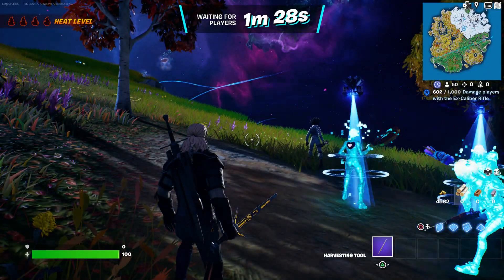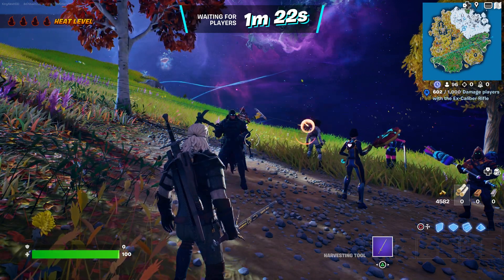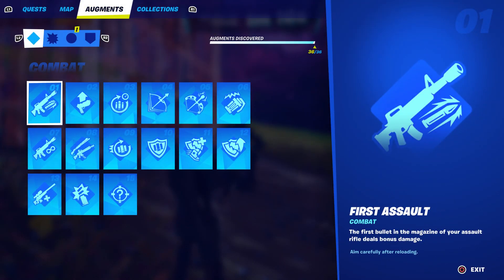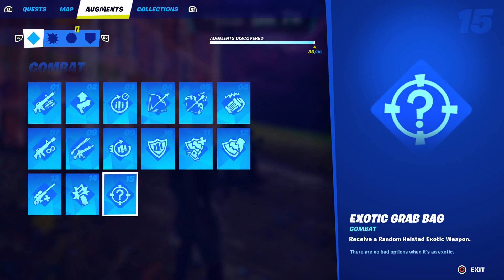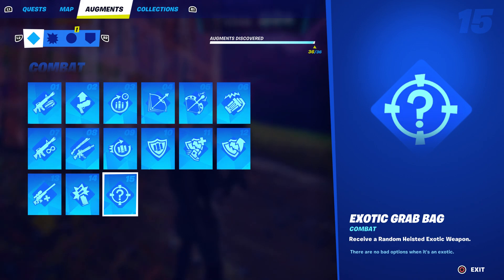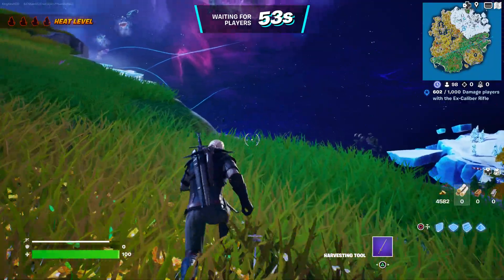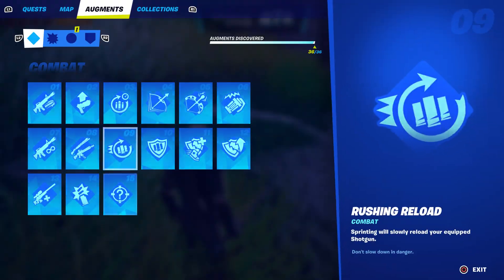First things first, I want to let you guys know — to make that weapon work really fast, you guys can come over here and go to right here. These are just level-up weapons, but what you guys want is called the Exotic Grab Bag. You basically need to receive a random heist exotic weapon. You can get it from a boss — you can take out a boss and a boss will drop that exotic weapon.